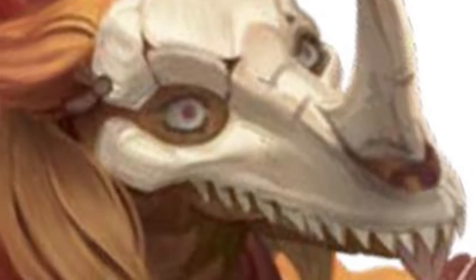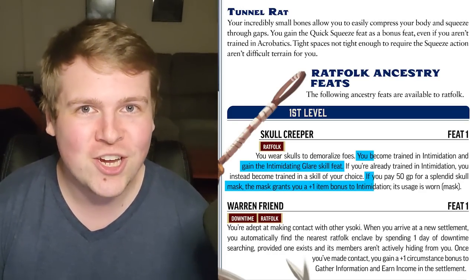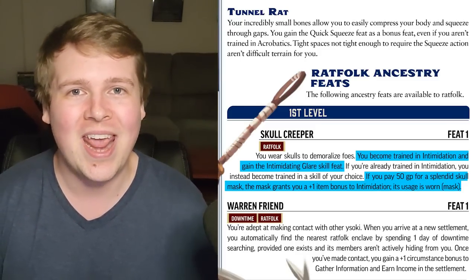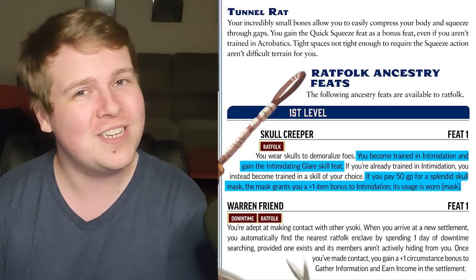Over in the Ancestry Guide, we have Skull Creeper — it grants you trained proficiency in Intimidation and the Intimidating Glare skill feat. Additionally, you can spend 50 gold to get a Splendid Skull, giving you a plus one item bonus to Intimidation.